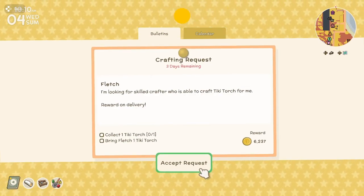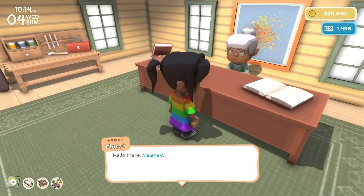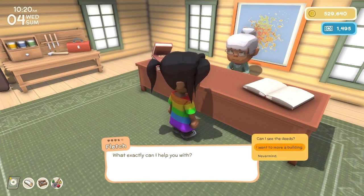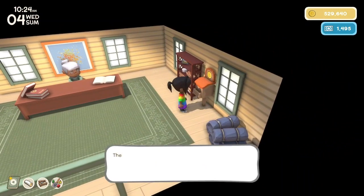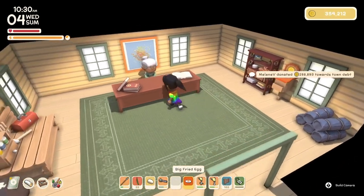We still have a crafting request for Fletch, but I don't have that recipe. Let's go see Fletch. What can I do for you? Let's talk about the town. Did I pay off the last tea that I had for the saloon? No, I haven't. Okay, so that's paid off now.